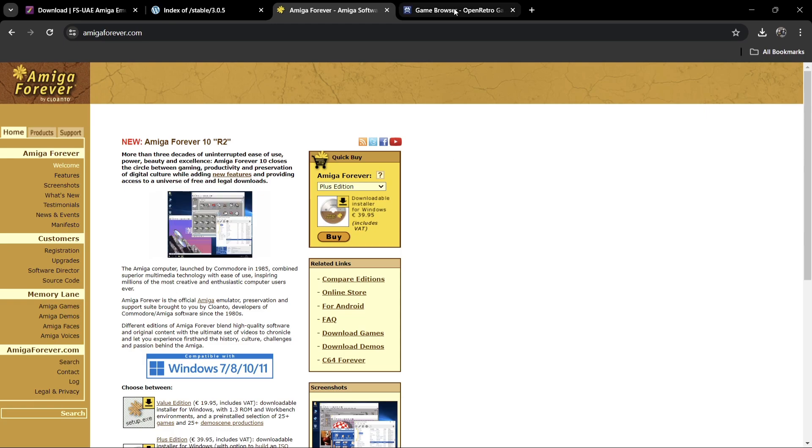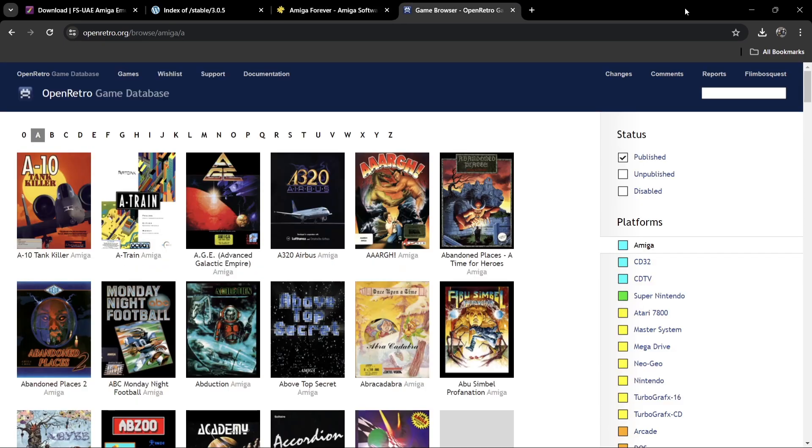The next thing we need is to register with OpenRetro.org. In the past, people have told me they can't access this website — if that happens, try a different web browser, or check back another time as websites do go offline for maintenance occasionally.